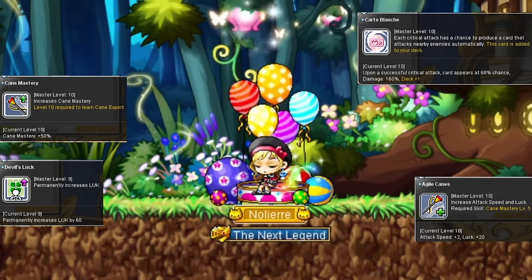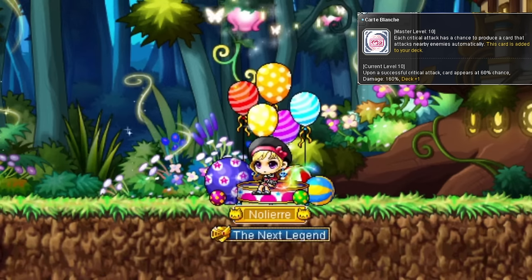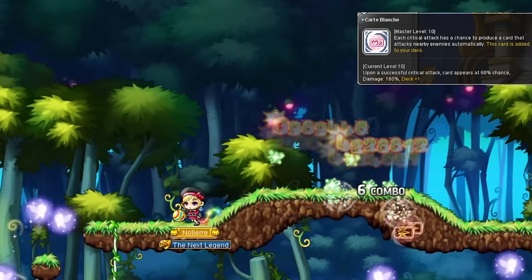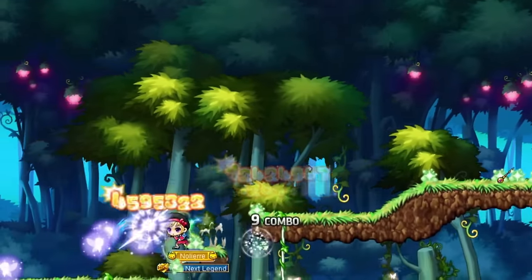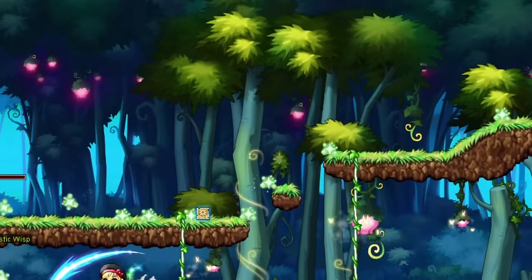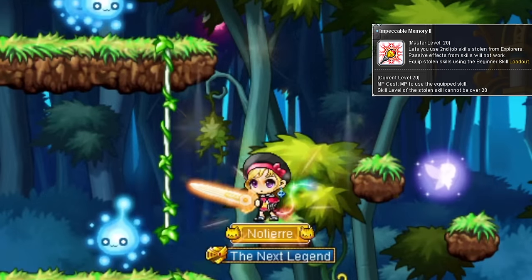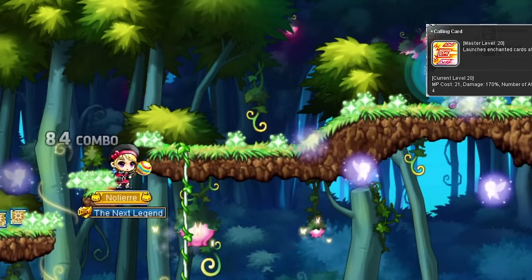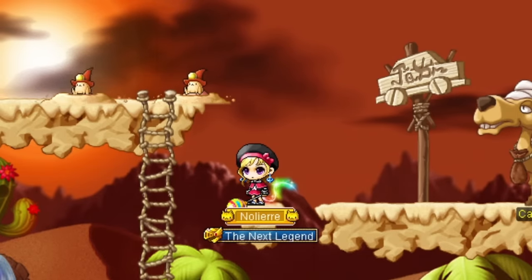Second job gives some more passives you'd expect of every class, and this one unique to them - Carte Blanche. With every critical hit, you have a chance to summon cards that fly out at enemies. Also, Judgment Draw sends out 10 of these every time it maxes out and activates. You also get another Impeccable Memory for second job skills, a knockback skill, and another mobbing skill.